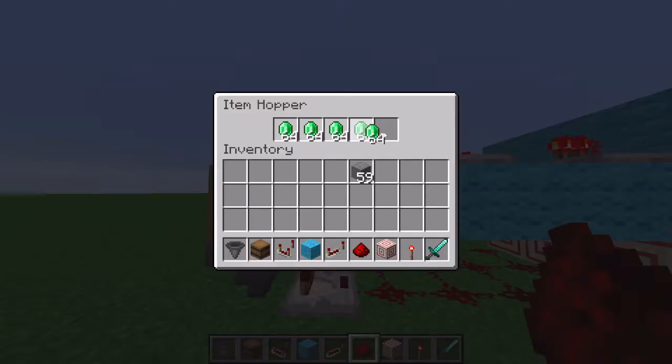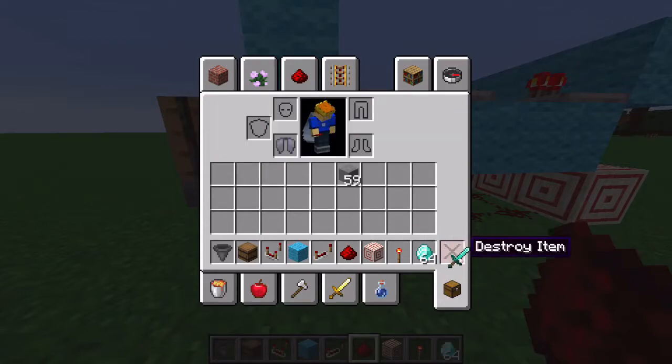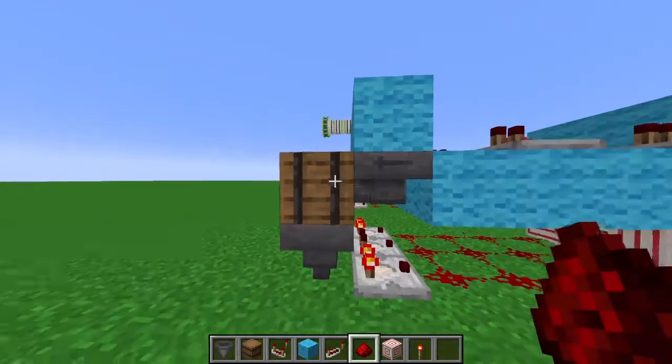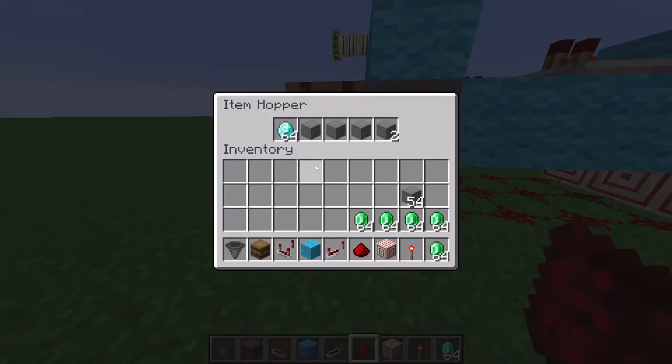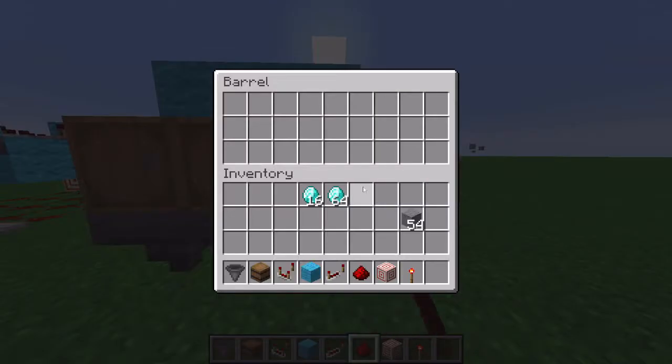So let's say you're going to buy five stacks of emeralds for 16 diamonds or something. What you will do is fill these barrels up like that, then put in your stack of diamonds. You have to get the currency set first, then you can put the item in. So I want it to cost 16, so I take out 16 diamonds — leaving 48. There. And now I can put my emeralds in. So now if I put a stack of diamonds in here, it'll only take 16, and then it will start depositing the five stacks of emeralds.